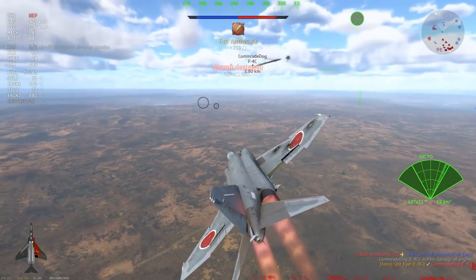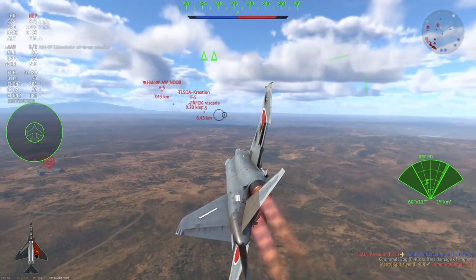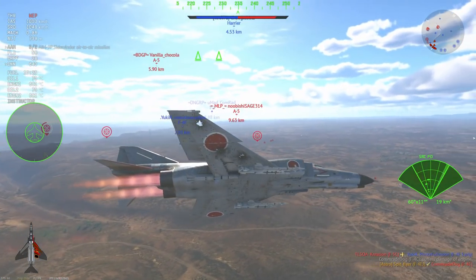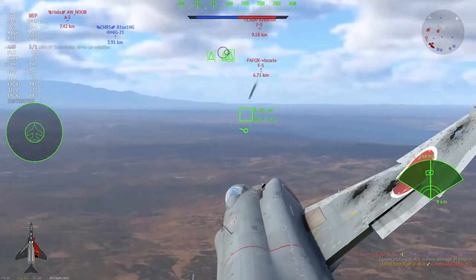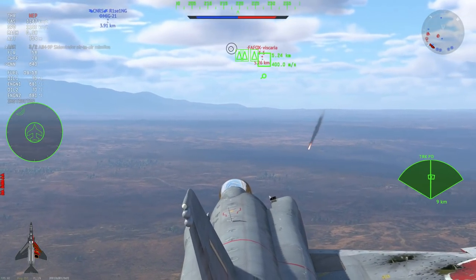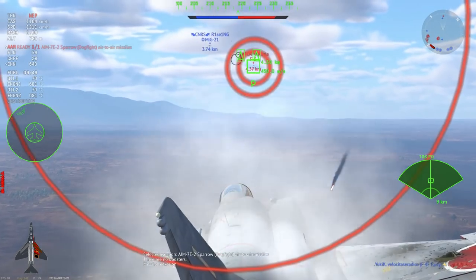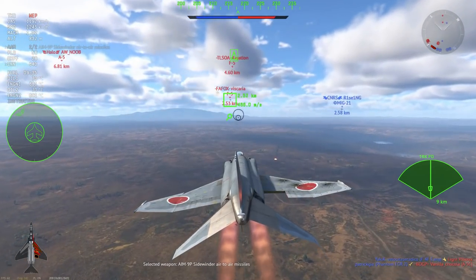So how should you be playing this absolute beast? It's quite simple — you stick with your team. Work with teammates, either helping them or having them help you, because if you want free kills just eliminate the guy behind your opponent and you're going to have a big fat W all day long.